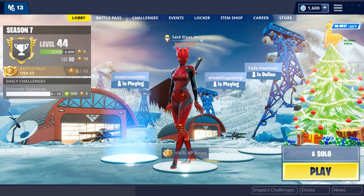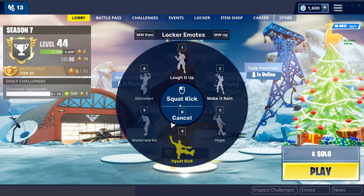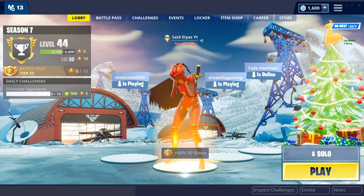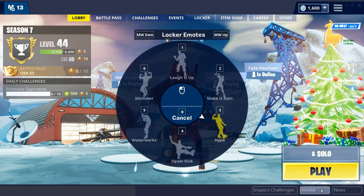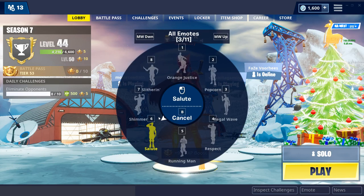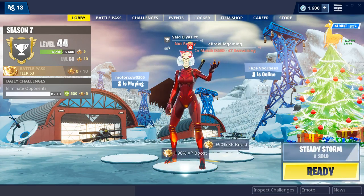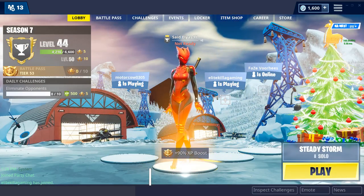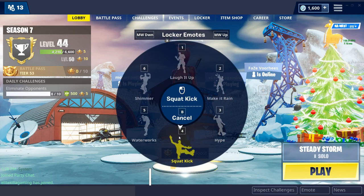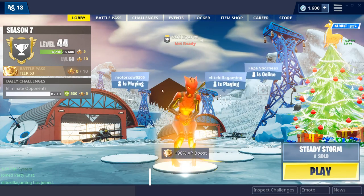As you guys can see right here, that is literally Kevin the Cube. Let me just emote or something so it goes to the side — yeah, that's literally the cube. You can actually see it. I don't have any emote that's gonna make it go down or anything like that. I don't know how this glitch happened or why it happened — it's literally in the background.